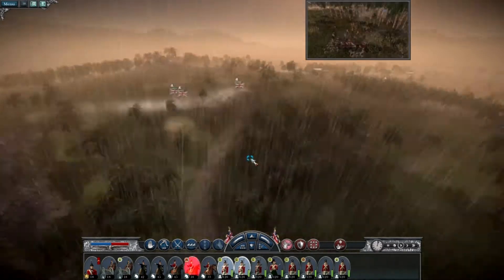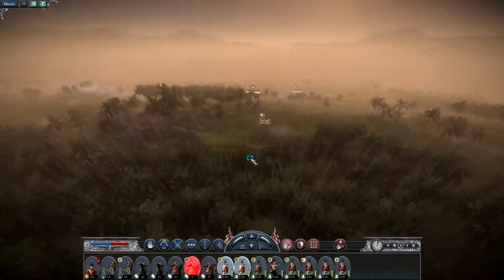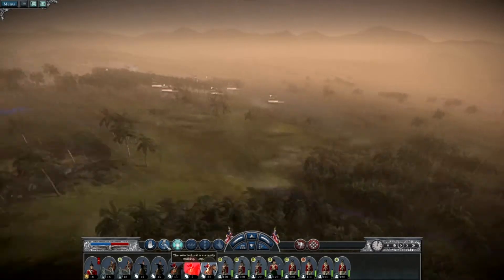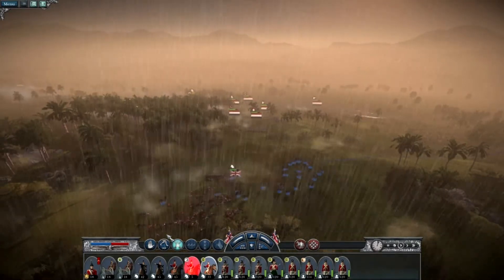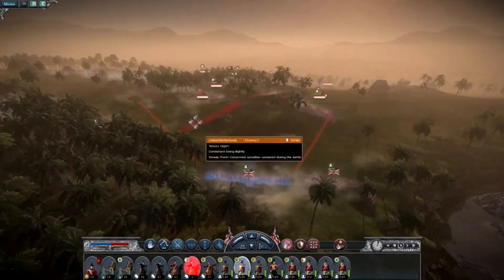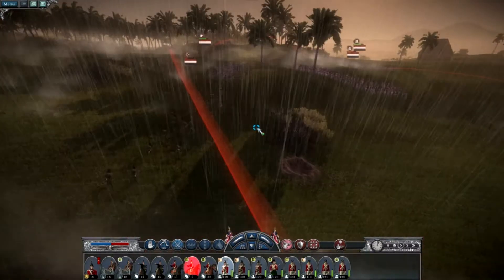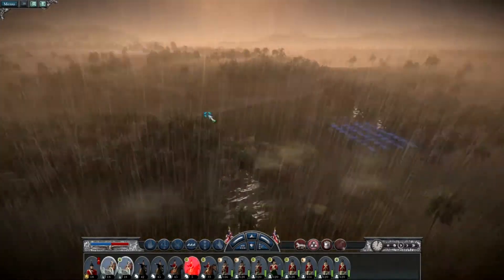We can take the left flank - men are running! Let's get the rest of our cavalry down here for one big charge. Actually we'll leave this cavalry as backup - I really like fighting with the line infantry. Look at this volley - they're dead. It's kind of hard to see with the heavy rain. Now we're going to move up our artillery.